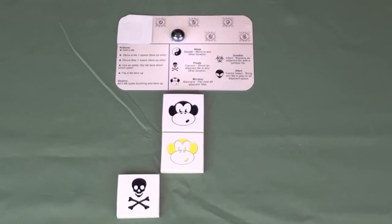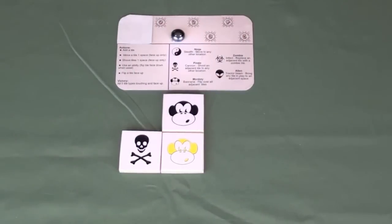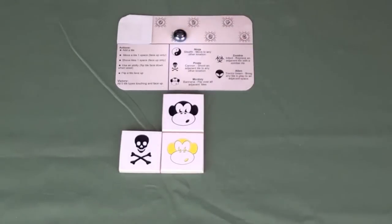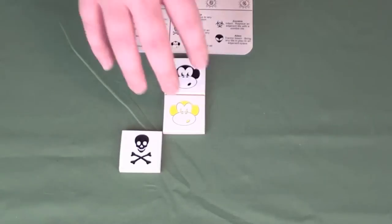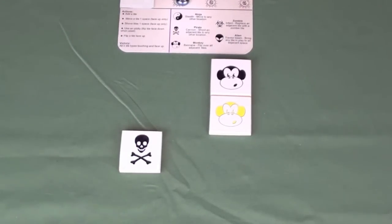If a player wants to take another action, they may do so. A second action could be to move a tile one space. For example, you could move a tile up one space next to the monkey so it is adjacent to your own monkey and the opposing player's monkey. Players can also shove tiles — moving a tile in a direction pushes all tiles behind it in the same direction. The only rule is that you're never allowed to break up the formation; you may disconnect pieces within a move, but they must be connected by the end of your turn.